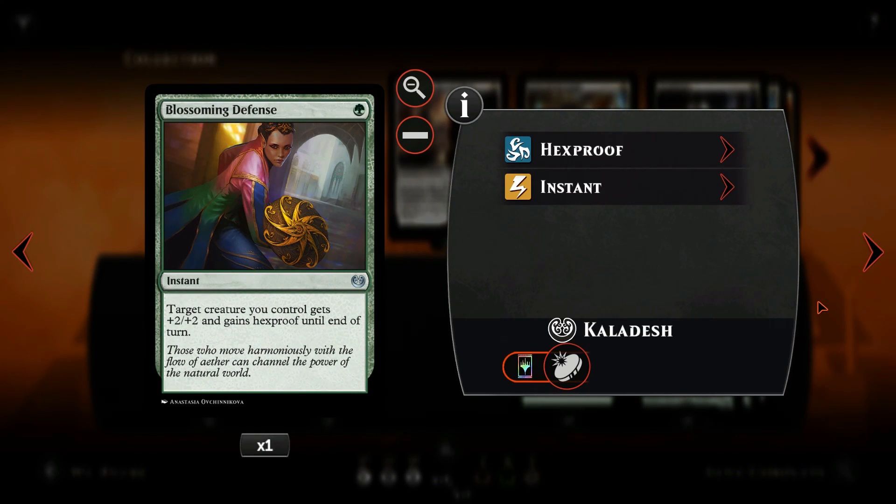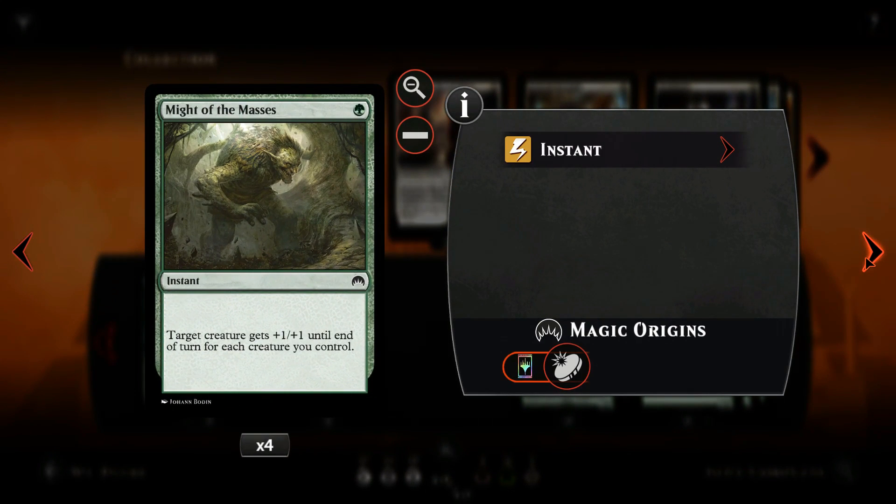Blossoming Defense can make a tempo swing by countering the opponent's removal or by pumping our creatures to take out his. Since it doesn't provide a huge upside for us, we only want to run one copy. Might of the Masters shines in this deck. Since we want to spam creatures each turn — we have 27 creatures, not counting the Copter — this can result in a one-turn kill if the opponent doesn't have removal.